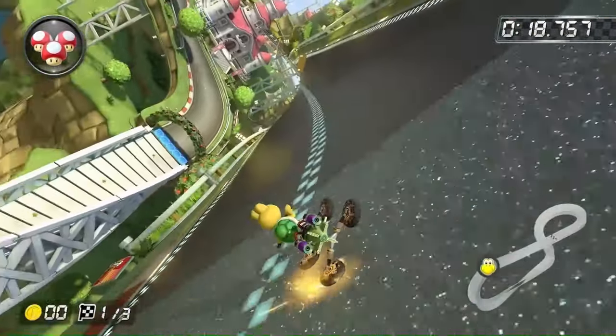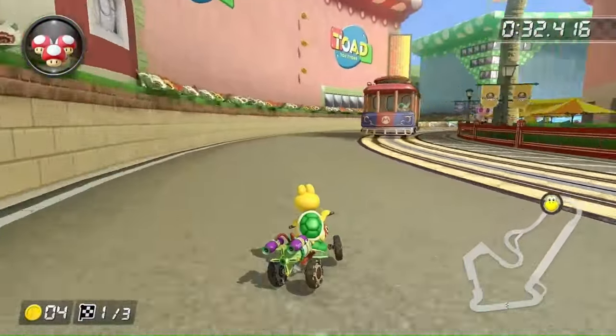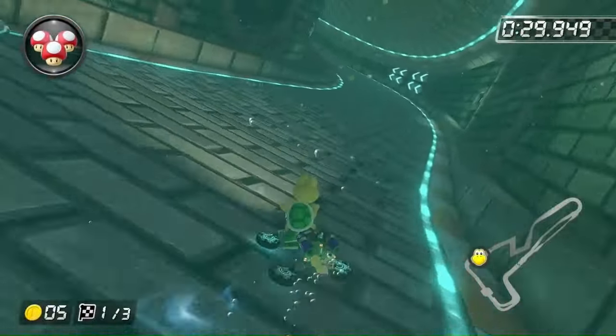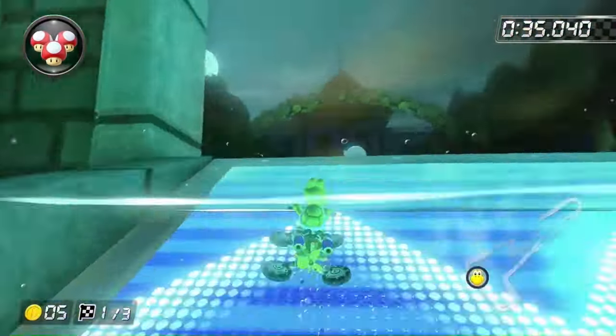Starting off the Flower Cup, Mario Circuit has no boost panels, so we can clear it with no trouble. Toad Harbor has a few boost panels, but they're easily avoidable, so it's possible. For Twisted Mansion, there are two boost panels right here that I was pretty concerned about, but surprisingly I hopped over them first try and cleared the course.